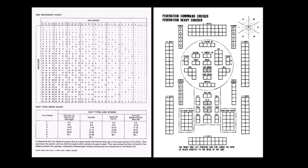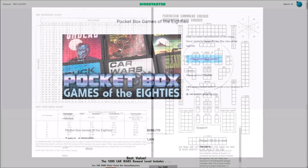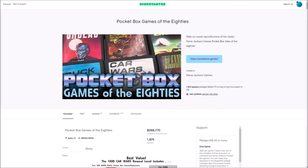In this small package was a serious tactical board game, with heavy role-playing elements, and nearly unlimited options for player-created vehicles and arena designs. The good news is that after a very successful Kickstarter, all the pocket box edition games of the 80s are back in print, including classic Car Wars, and I can do a legitimate unboxing for you of the original components.